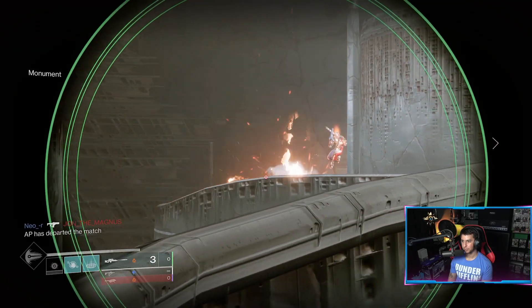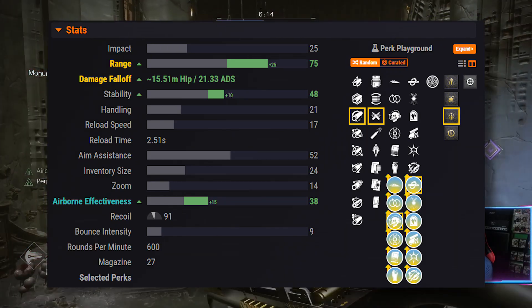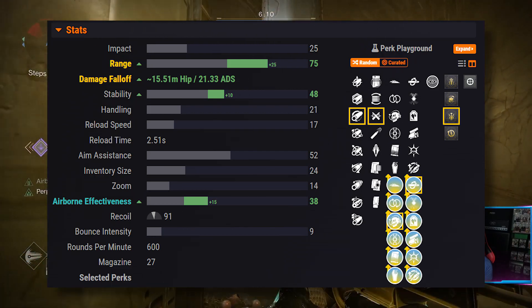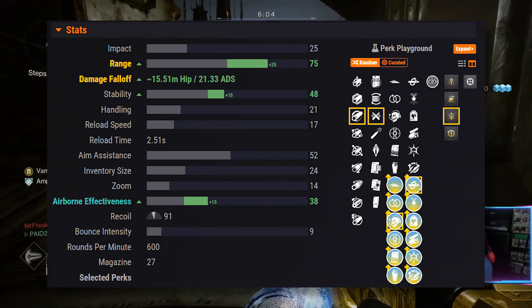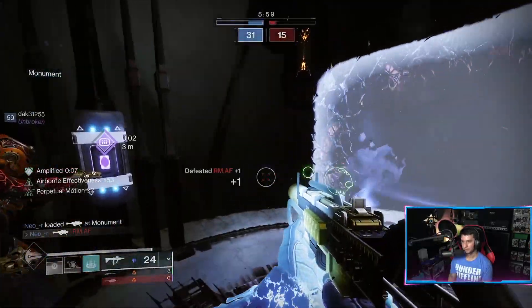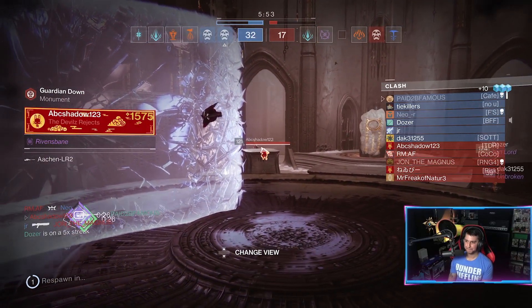Here's what the God Roll looks like: Hammerforged, Ricochet Rounds, Enhanced Encore, Enhanced Kill Clip, and a Range Masterwork. You're looking at 75 range, which gives you up to 21 meters before damage drop-off. With Enhanced Encore, after every kill your range increases by up to 30 more. I played with this SMG for a while in the Crucible — it's definitely feeling better, it's a contender, and I think you should craft it and give it a try.